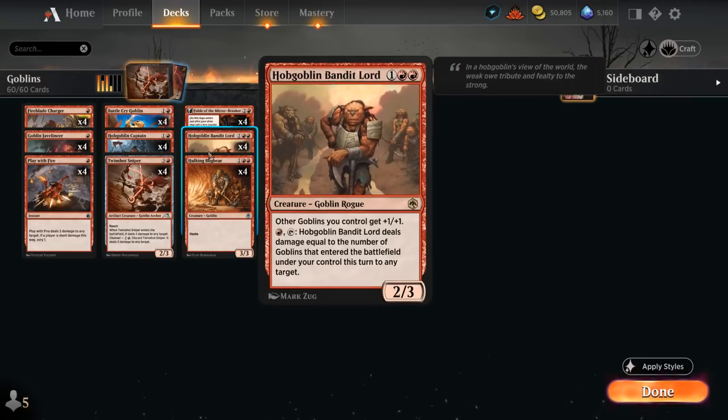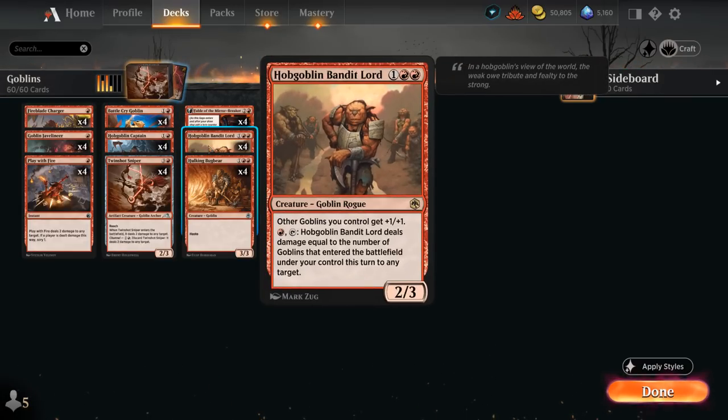Another payoff is Hobgoblin Bandit Lord, a 2/3 that gives other Goblins we control +1/+1. We can also pay a red and tap it, and the Bandit Lord deals damage equal to the number of Goblins that entered the battlefield under our control this turn to any target. So we can use it as removal or deal additional damage without putting the Bandit Lord in harm's way.